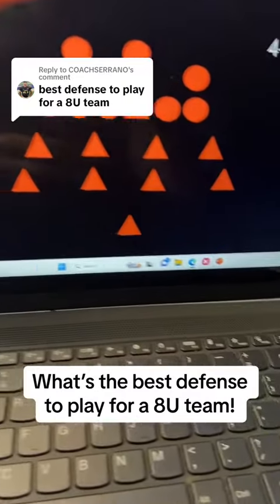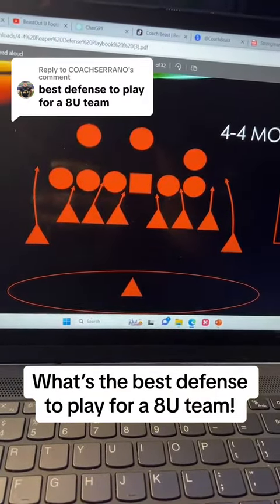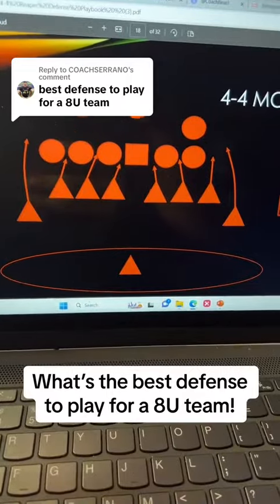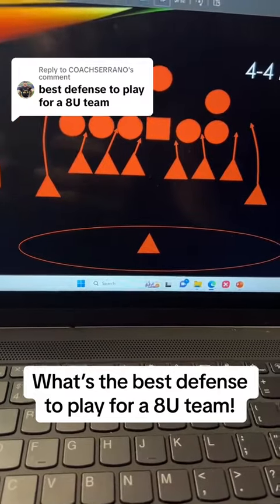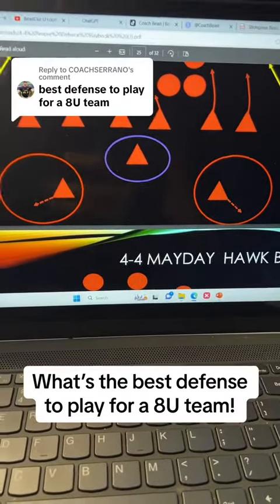This is the 4-4 base look in the Reaper defense — it looks like a standard 4-4 defense. Since I know that 80% of teams are going to run to the outside in youth football, I'm going to send 6 to 8 players every single time. On the 8U level, unless they show us something different, I'm going to send 8 players. My defenses play fast and aggressive. Our goal is to cripple the run and make them a pass-oriented team. This will allow us to start showing other looks and creating a lot of turnovers.